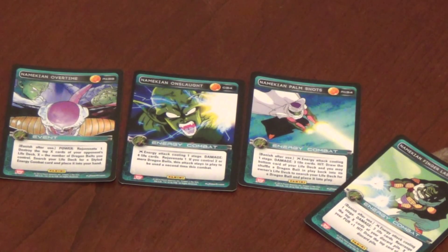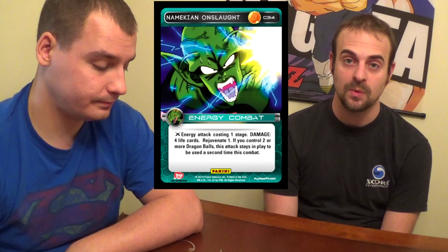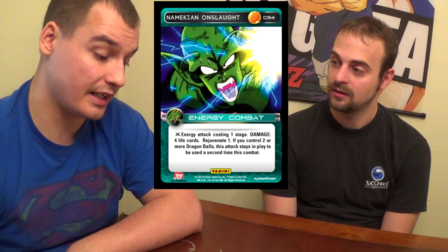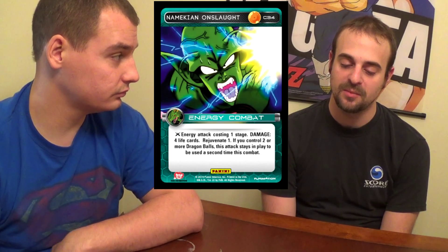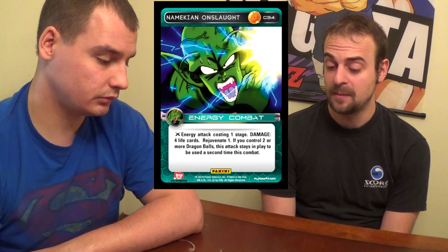Namekian energy attacks just have such strong effects, as you're going to see with these other cards, such as Namekian Onslaught. It's 1 for 4 — and on Gohan level 2, it's 1 for 6. If you have 2 Dragon Balls in play, it gains Remain 1, so you can use it twice. It rejuvenates secondary, so it gains Anger 2. So it's 1 for 4, rejuvenate, gain an Anger just by itself. And if you have 2 Dragon Balls in play, you can use it twice, making it a 2-Anger card, which is very useful in Namekian.